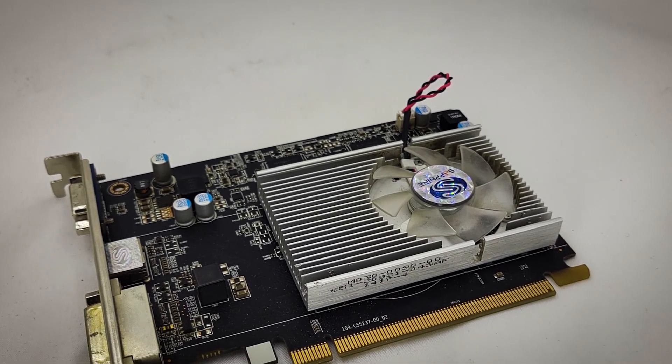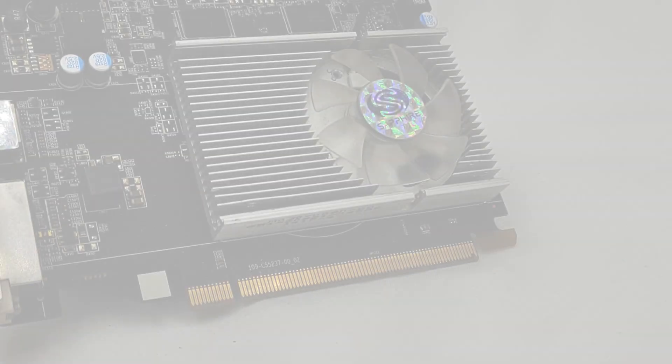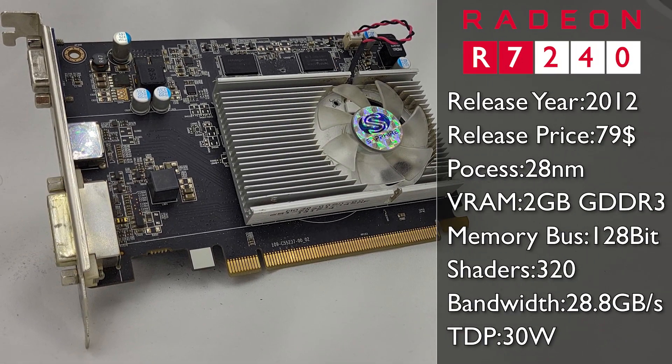The R7-200 series had just a couple of GPUs in the lineup, with the most powerful being the R7-265. But on the complete opposite side, you could find this — the R7-240 — certainly one of the more powerful display adapters out there, but this is just a display adapter.